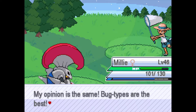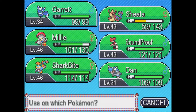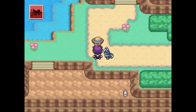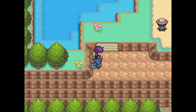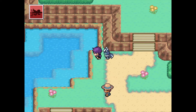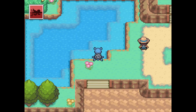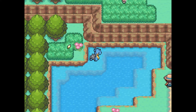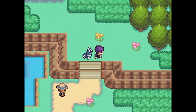My opinion stands — bug types are the best. You had a Primeape, Dragonair, and Staryou, but no bug type. Healing up Sheila. There's a Super Potion with an 'M' on it — wait, that's a Max Repel. Not grabbing the Revive either, since we don't need revives in a nuzlocke.